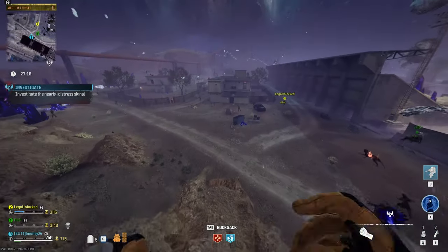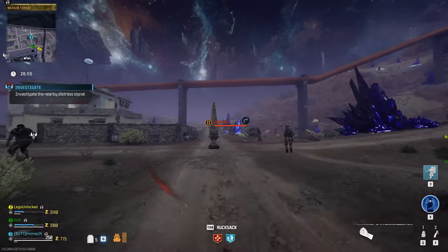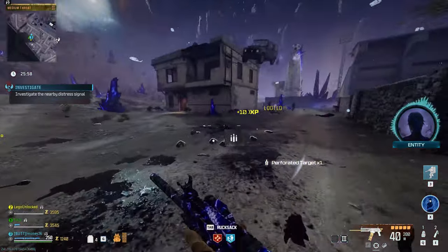Head over to E3 on the map, and the obelisk will be at the intersection of these dirt roads. After activating it, you'll need to get headshots within the circle. And once you're done, pick up the purple perforated target from the rift.